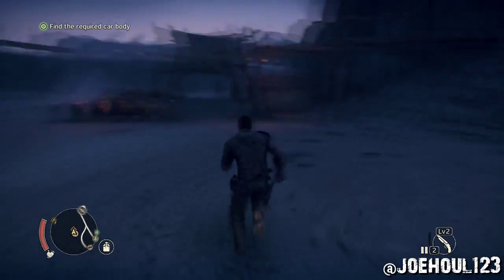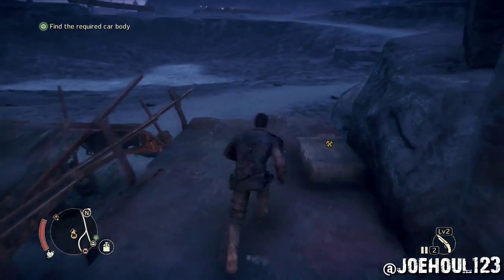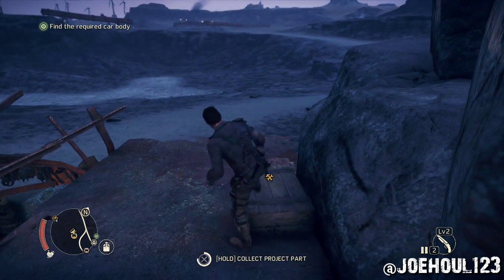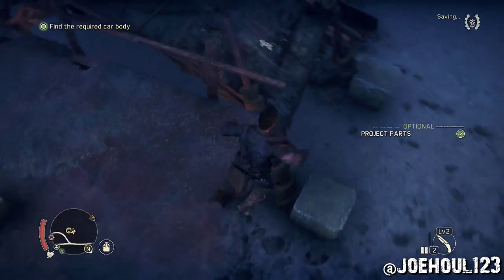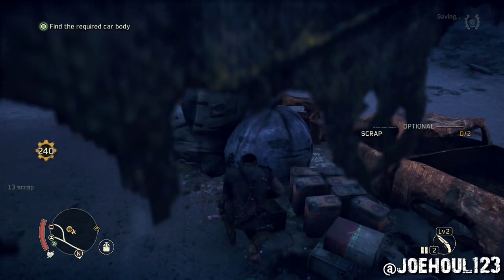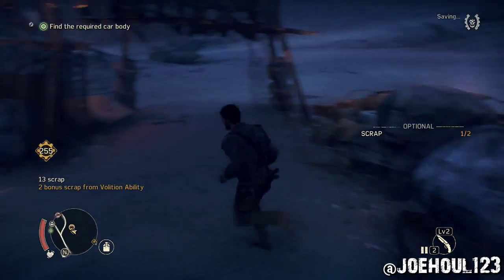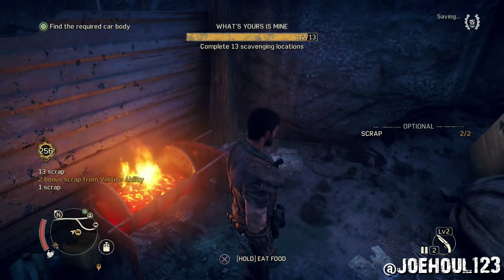This next one is just west of where you were, still in the Balefire Flatlands — head a bit north. You'll find a project part right up on this ramp; that's for the water storage at Jeet's Stronghold. And then you've got a piece of scrap right below it, and another piece of scrap just across the way from that. They're all pretty close in this one.